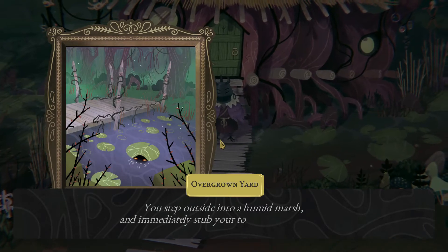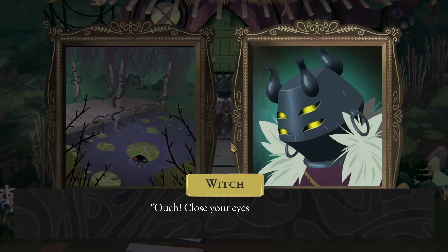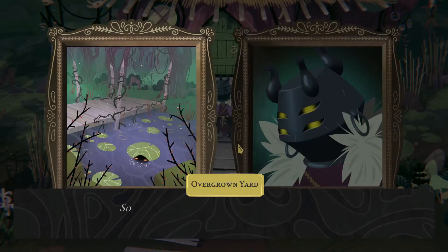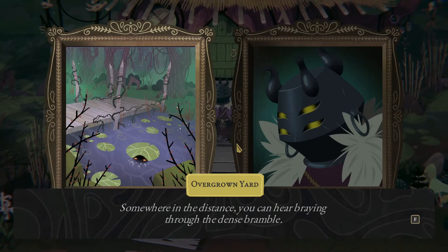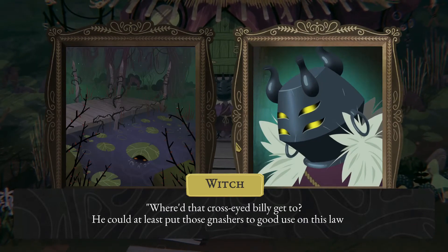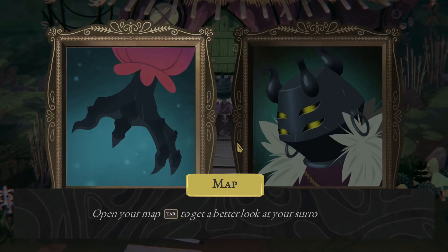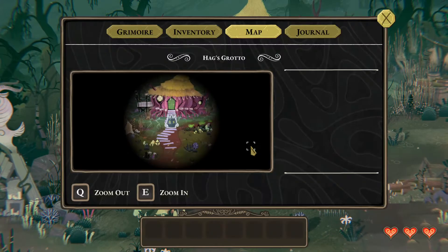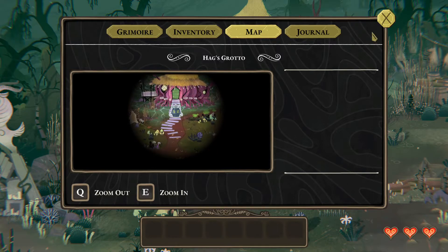We step outside into the humid marsh and immediately stub a toe on a twisted root. Somewhere in the distance we can hear braying through the dense bramble — where'd that cross-eyed billy get to? We open the map with Tab to get a better look at our surroundings — that's a whole lot of surroundings. Now we need to find the goat in the yard.